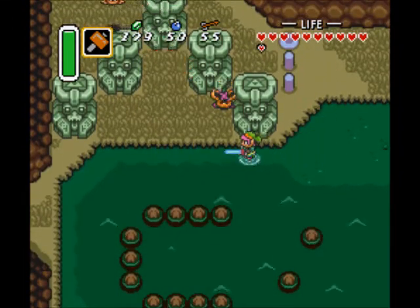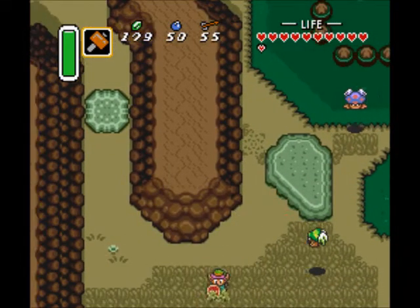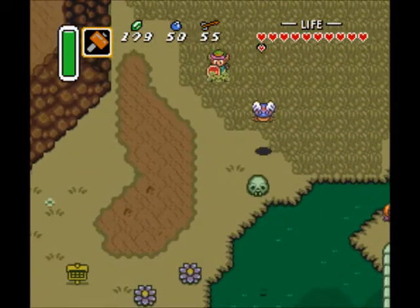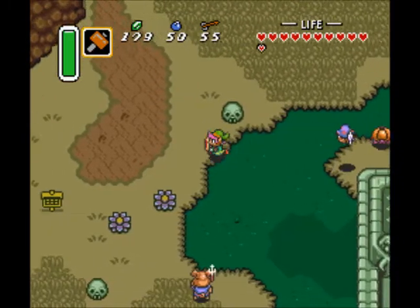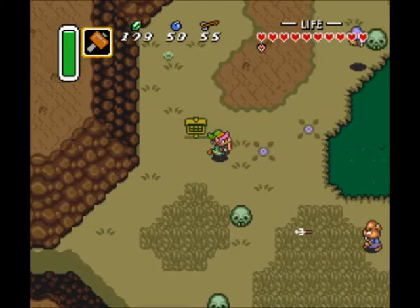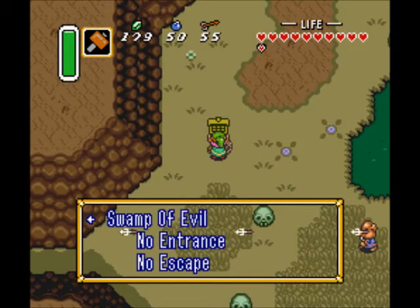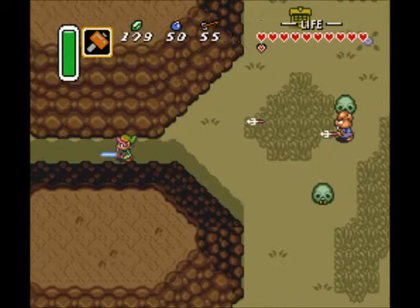Watch out for that thing with the grabby tongue because it can steal items from you. I think if you have the regular shield, it can actually steal that shield from you. Over here is the entrance to Dungeon 2 - the Swamp Palace - but we're not going to go there just yet. There are a few things I want to do first. This way leads to the Swamp of Evil, which has no entrance or means of escaping.